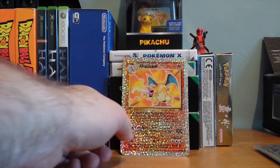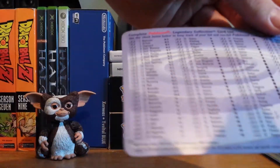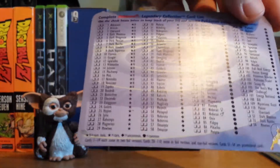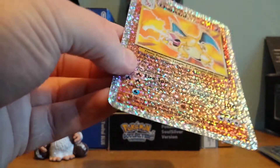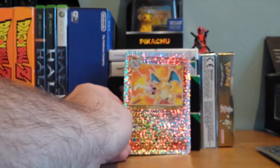First of all we've got this oversized Charizard here from Legendary Collection. It's about double the size and it's got the list of Legendary Collection on the back. It's in pretty good condition, not amazing, but it's still pretty good. So that's for trade.